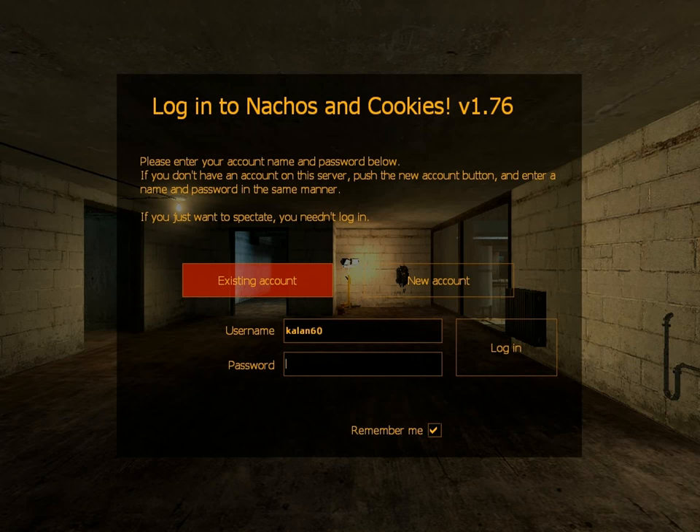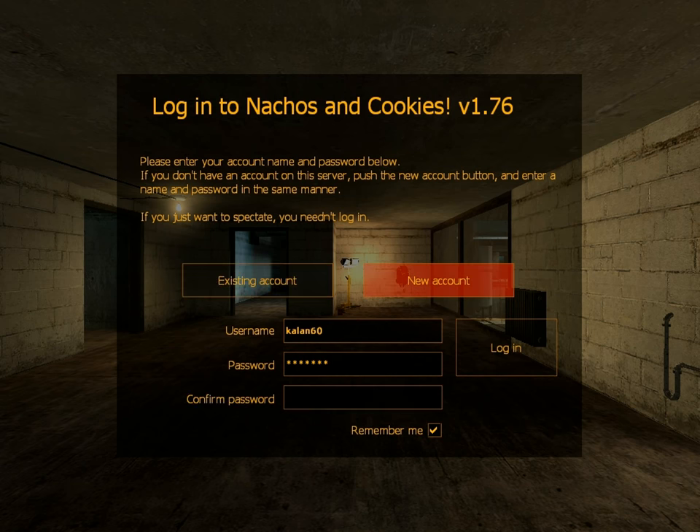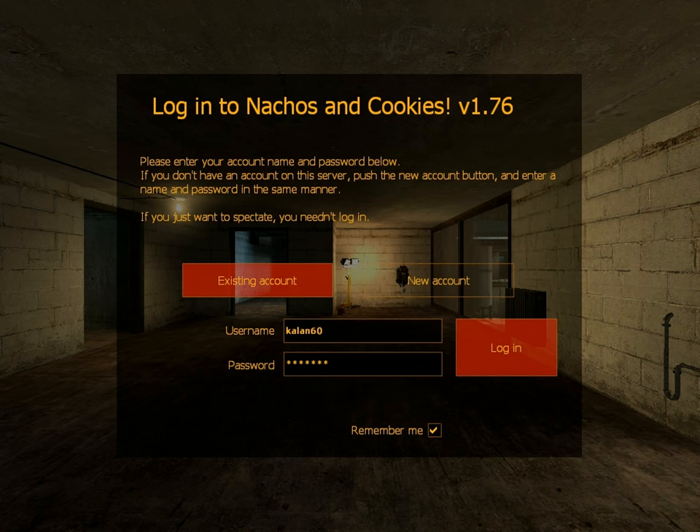As soon as you get into a server, you're going to see your login screen. If you've already made an account, then you would hit Existing Account, Sign In. But if you're new to the game, you hit New Account — it's really easy. You just pick a username, get a password, confirm the password, log in, and then you will be brought to this screen.